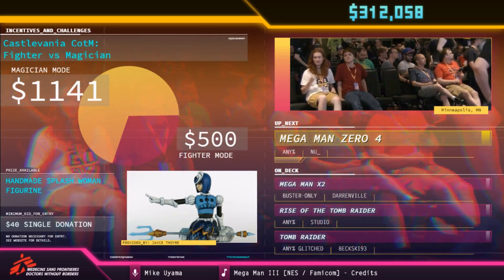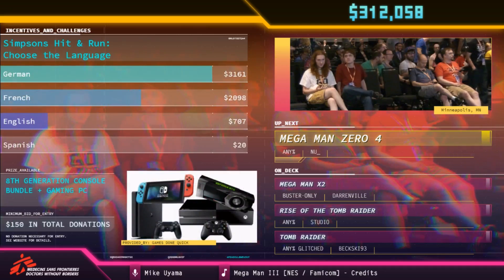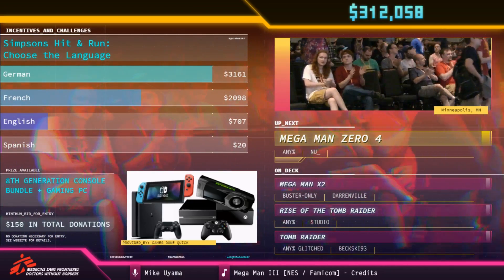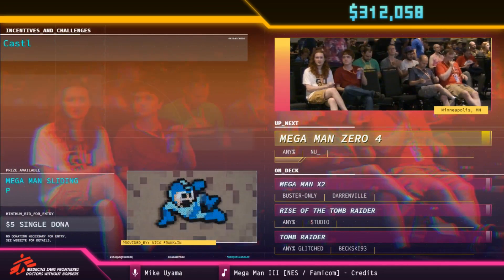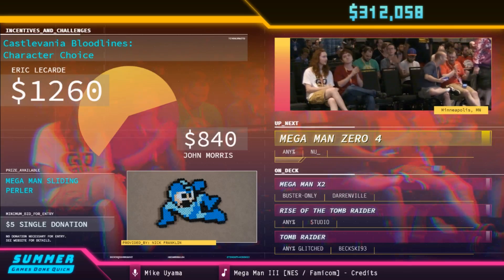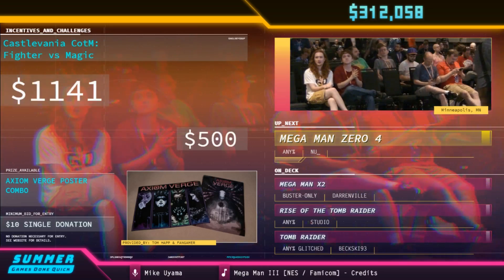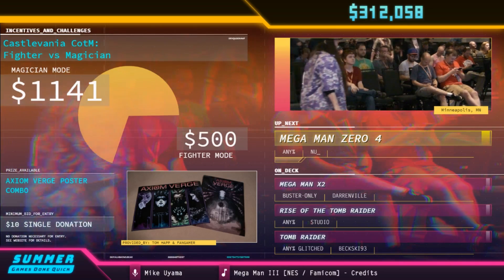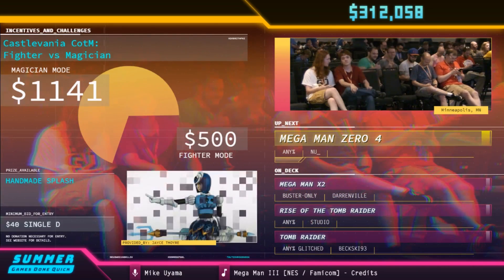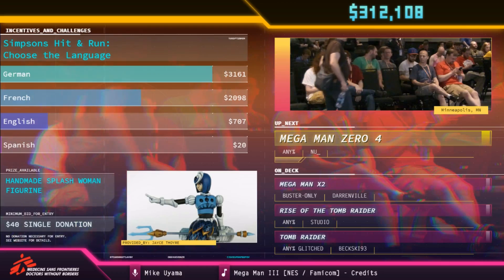Thank you for that great run from Blacktastic. And we have a $40,000 donation from The Yeti. We have also reached over $300,000 from that donation. The Yeti says: we're so happy to be back at Games Done Quick with more amazing tees from our incredible artists. This event always has such a wonderful feeling — this community is truly unique and magical. Thank you for all your support. We're happy to announce that we've raised $40,000 from t-shirt sales. You are the best.